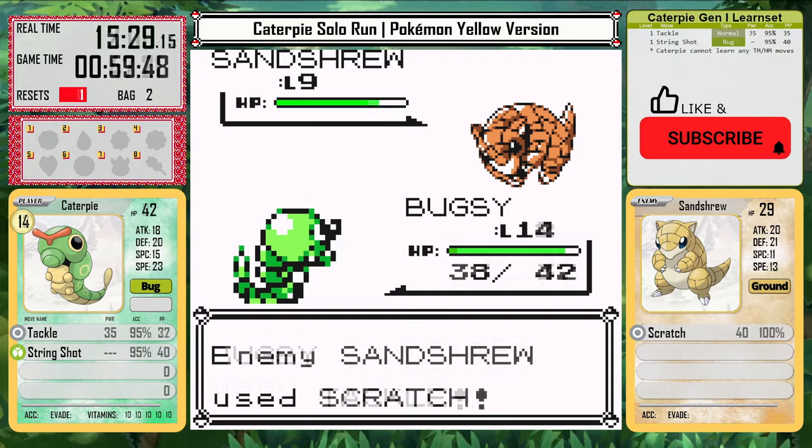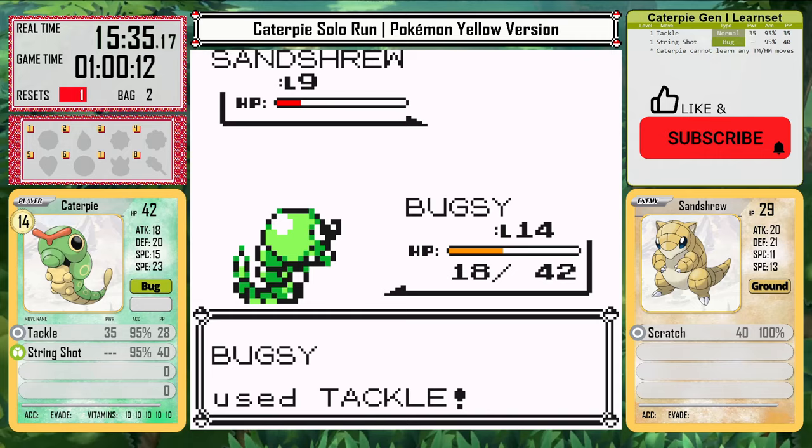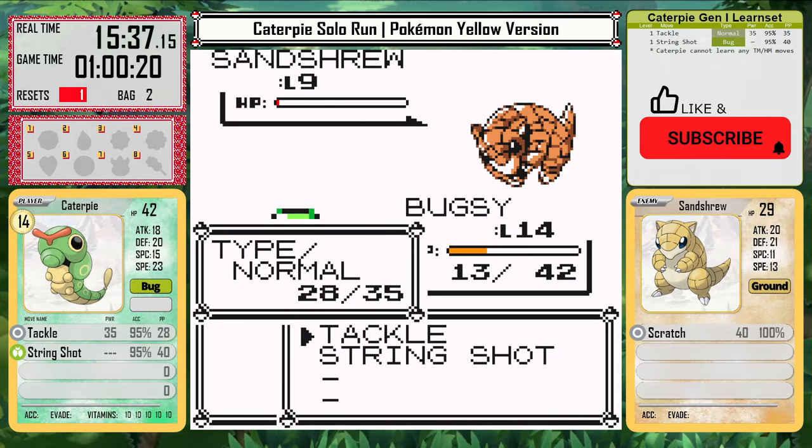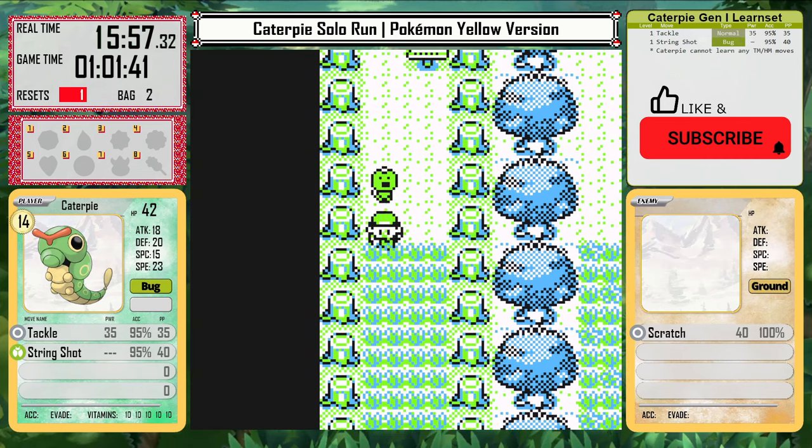I start to realize at level 15 that it's going to take too long for his Sandshrew to knock me out. At this point Caterpie is doing decent enough damage that it can actually train much quicker in the forest, which is the best place in the early game to get good experience with wild Pokemon. So with that, I'm going to grind a lot of wild Pokemon to get the experience needed to beat Brock.